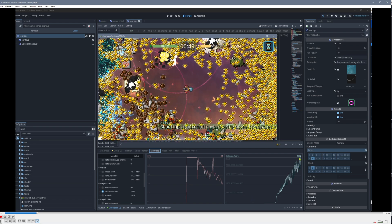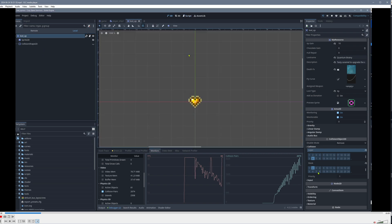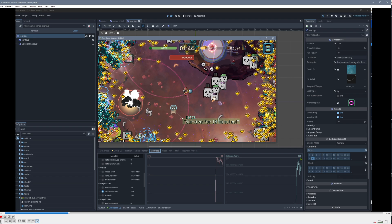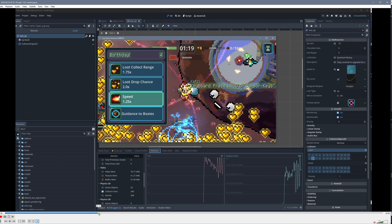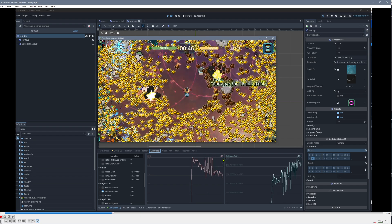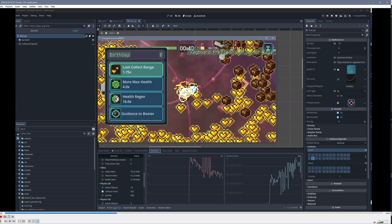One thing I noticed is that I have a lot of collision pairs — like 2,600 or 3,000. I solved this because my little heart is an object the player can collect, and the collision layer is defined as a resource, which is fine. But I don't need to define the mask so that it looks for the player. By removing this, we now have like 300 to 400 collision pairs. For performance it doesn't do too much — we still drop to 35 or 40 — but it's better to have fewer collision pairs just to be safe.